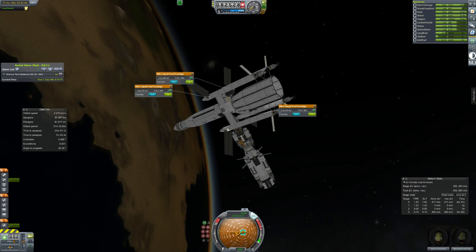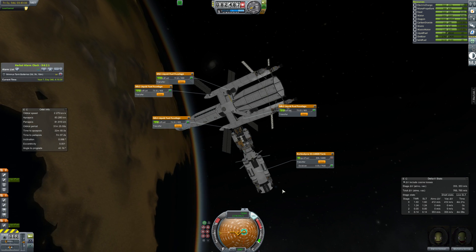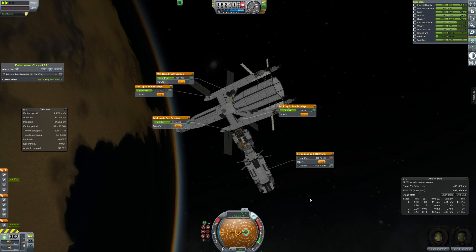We pump all of the liquid fuel and oxidizer into the various tanks, get it all fueled up, and start getting it prepared for its mission. We'll probably need one more of these runs to fill up all of the outer tanks as well. But yes, this is the end of the episode. I hope you've enjoyed it, and I hope you're looking forward to future episodes where the Canterbury finally heads to Duna.